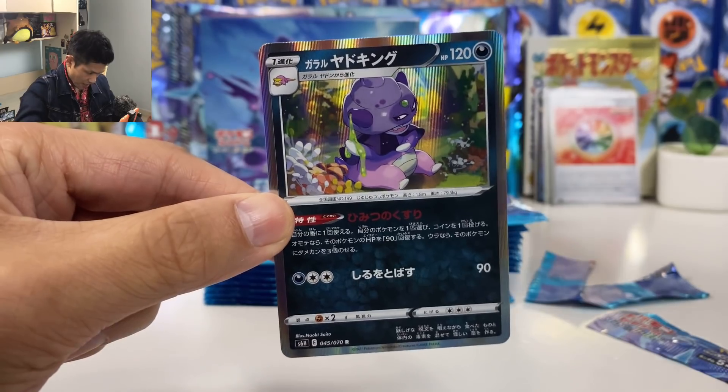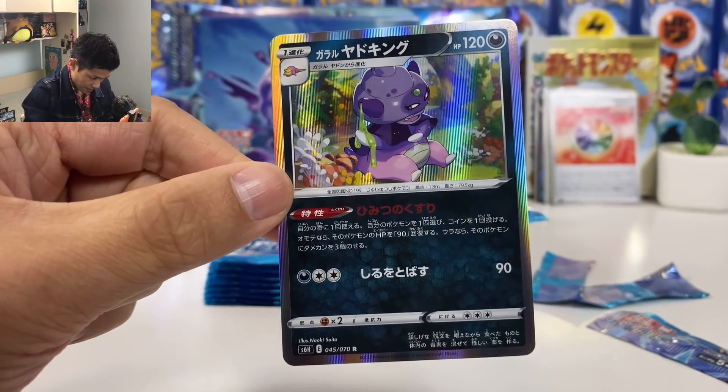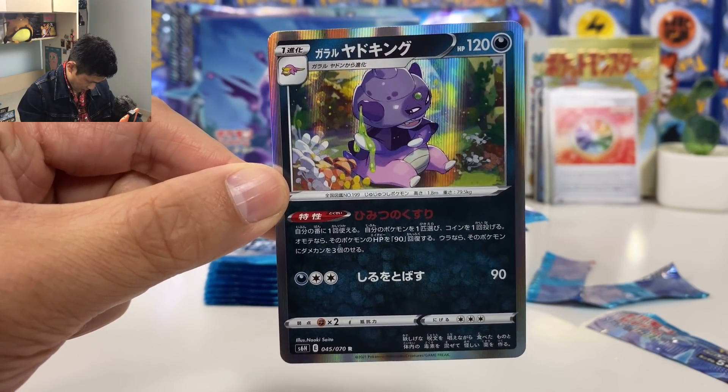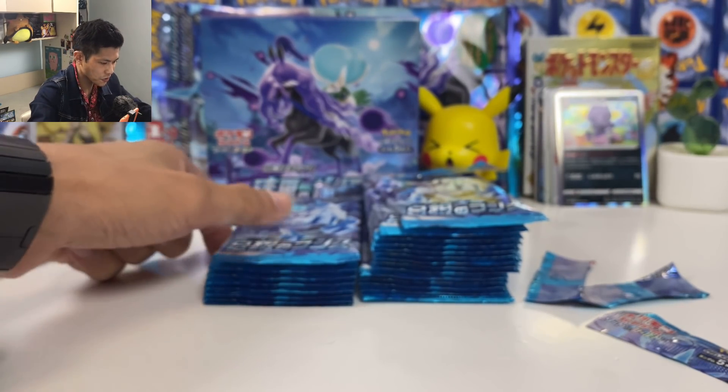Galarian Slowking — what's the ability? Toss a coin: if heads, recover 90 HP; if tails, put three damage counters. Not sure why you need this card.